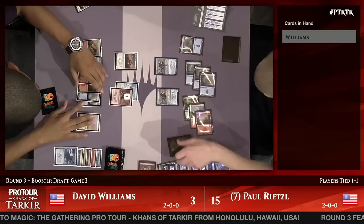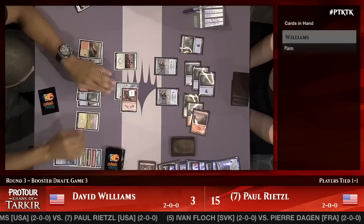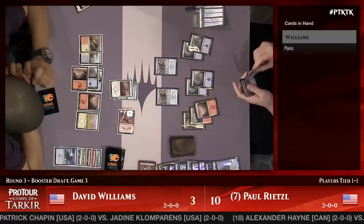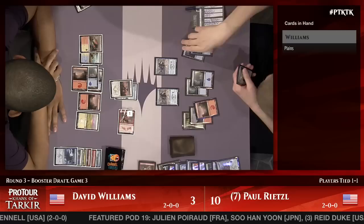Rietzel can attack for lethal by battling with both Jeskai Elders and casting Dig Through Time, but one of them has summoning sickness — so next turn. Dave attacks and equips. Paul just needs to play two non-creature spells. He could Dig Through Time for an instant, or just recast Snowhorn Rider, which is not unreasonable. Paul is just sifting through his deck — in the last two turns he's seen 15 cards and been able to do various things with them.